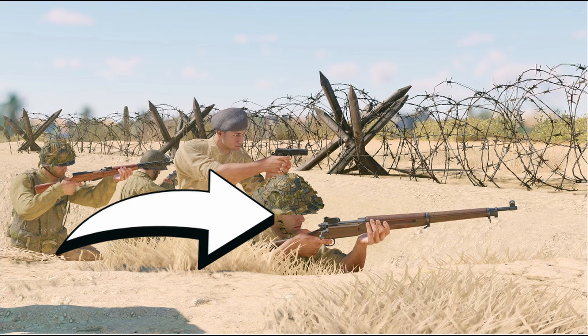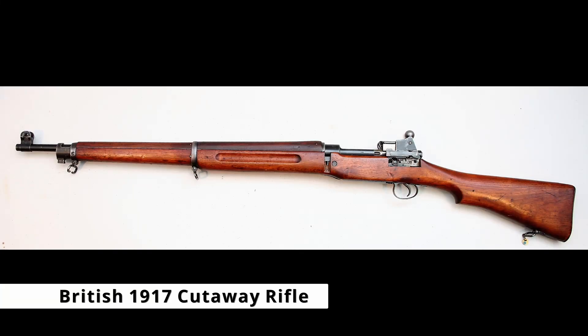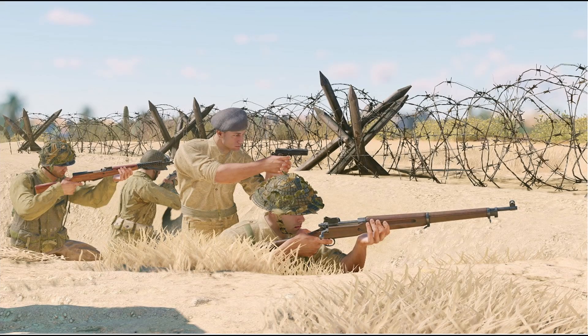We also have this trooper holding an interesting looking rifle. This is the British 1917 cutaway rifle, which will have similar sights to the Lee-Enfield. This will be the first time the 1917 will appear in game, and I'm looking so forward to reviewing it.